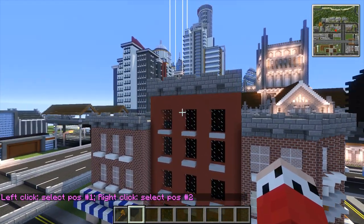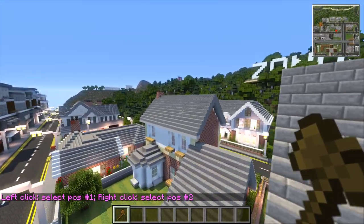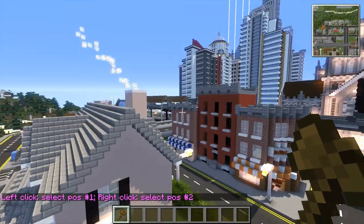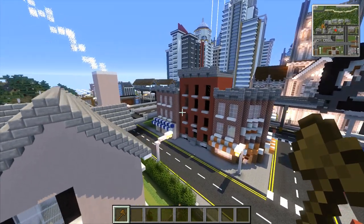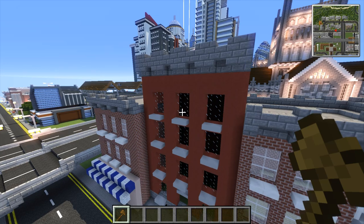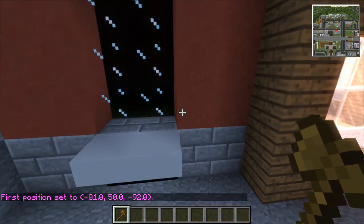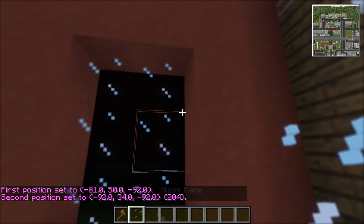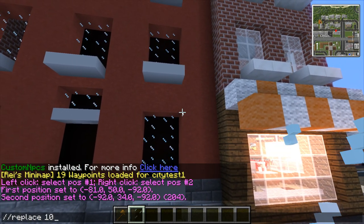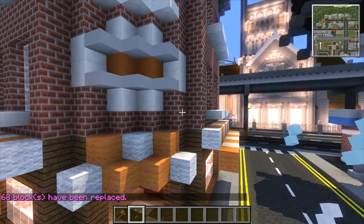Today, the first thing I want to do is just change up those windows to stained glass, because when I was over there for the intro it just looks like it doesn't have any windows — it just looks wrong, that red building there. So we're going to fix that really quickly. Replace 102 with 160. There we go, okay, that was just annoying me. Let's clear the inventory.